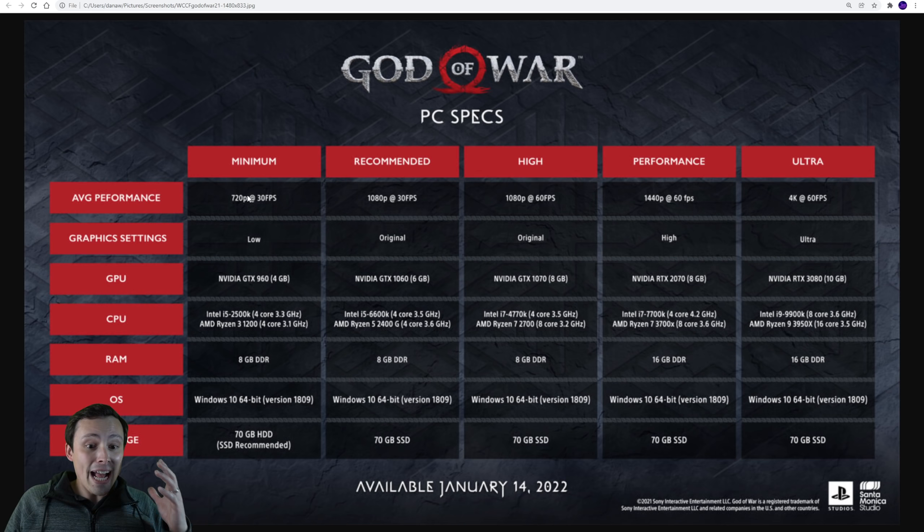Here's what I mean - they're actually giving us resolution and frame rate targets and the graphic settings that go along with that. So many developers don't give us any of those things. And if they do give us one of those things, sometimes it just gives the resolution but not the frame rate, or just the settings, but almost never all three.